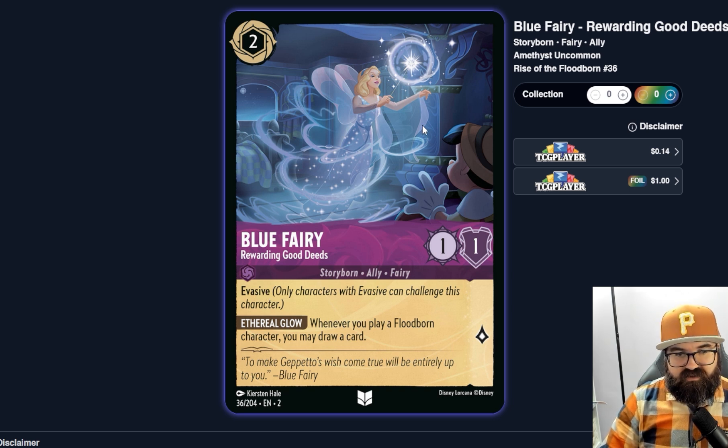With Blue Fairy, because she doesn't do much besides draw cards, you wouldn't use her to attack or quest — she just sits there and draws cards whenever you play Floodborn characters. In a deck that wants to go wide, having an Evasive character with such a strong passive power would be really good.